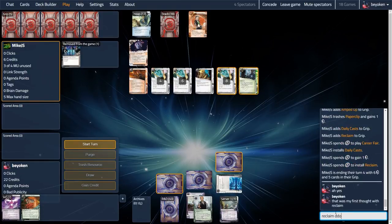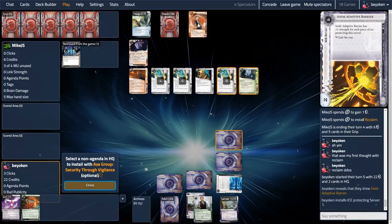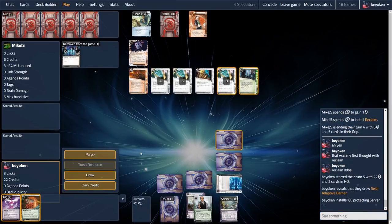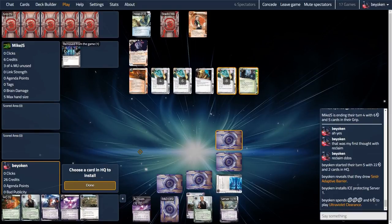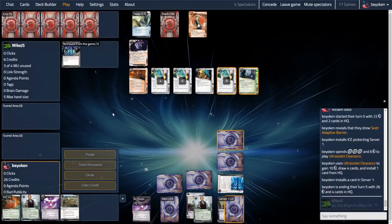I wasn't worried about Mike re-running my remote to fetch the Ginger Grid because with Surveyor and Enigma on the remote, I knew it wasn't going to happen. On my next turn, even though it was delayed by one turn, I finally get to fire my Ultraviolet, get the Ginger combo going, and see a grand total of zero ice to install with Ginger Grid. That's not good.